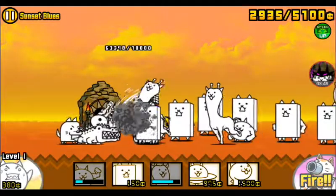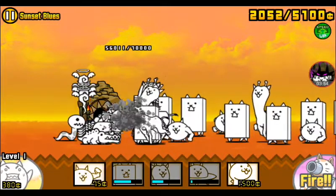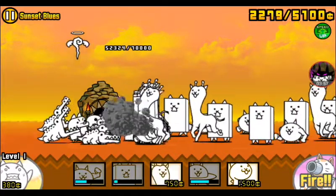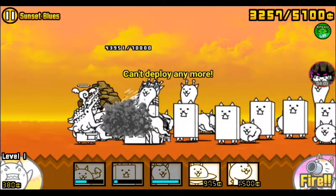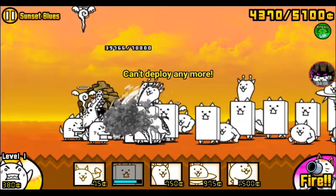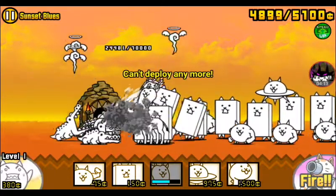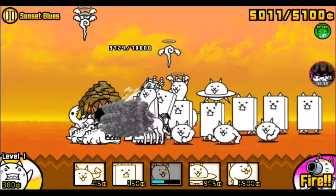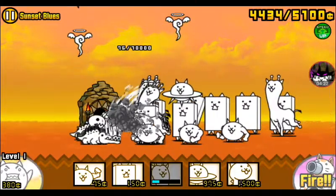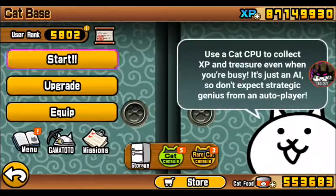Spawn as many giraffe cats as you can, and just in case anything goes wrong, spawn a single UFO cat. We have reached the spawning limit — see what happens. And yes, this is how you beat Sunset Blues. It's a very easy level, it can overwhelm you though, so be aware of that. We got a sprocket again!